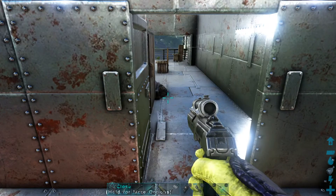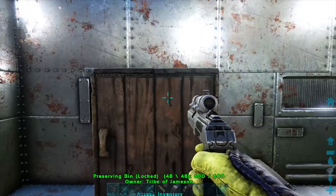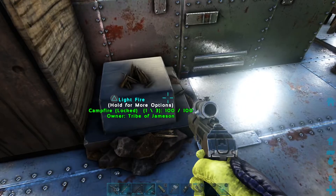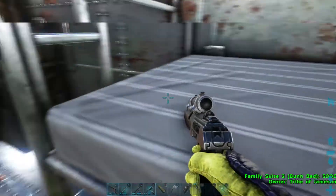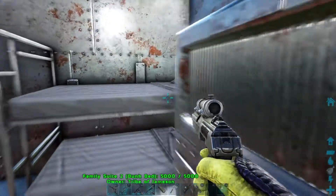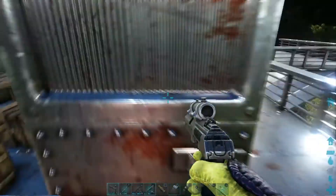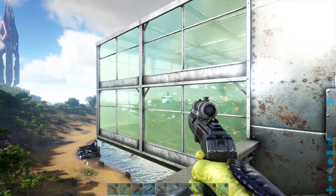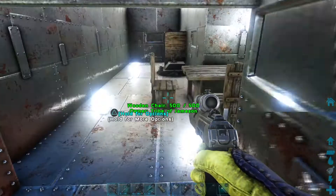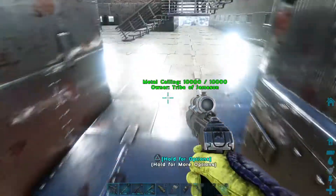You'll notice this door right here — this is what I call my family suite. I have a little fake stove here, a very crowded bedroom with storage, a little dining area, a little seating area and table. It's a very small room, but let's continue on.